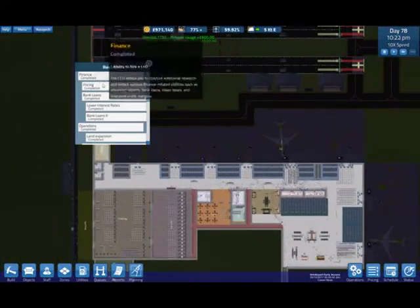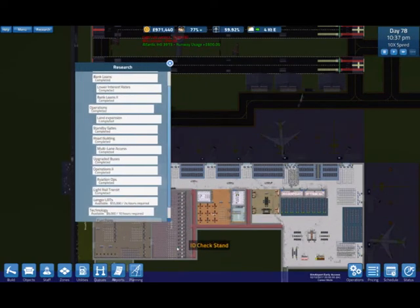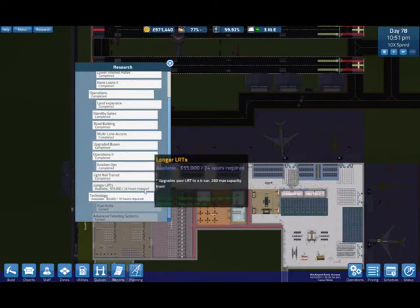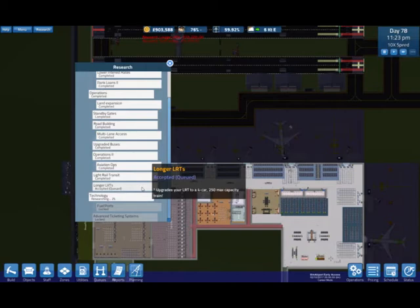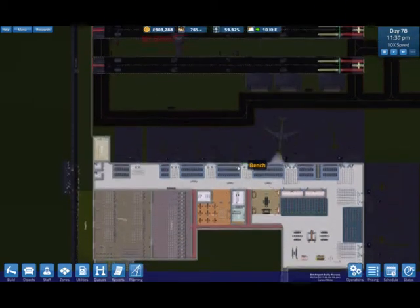Let's get the research going because I think we need to research these things. Can we make this bigger? That's better. So let's have a look. Four card technology - that's the one. Let's do that as well. We've got the cash to do it from last time, so we'll get those two updated.